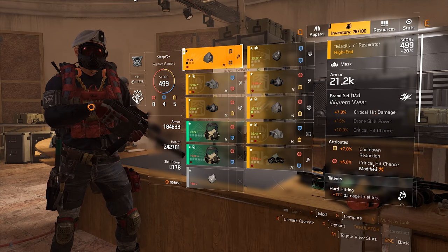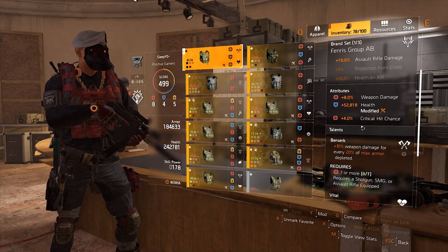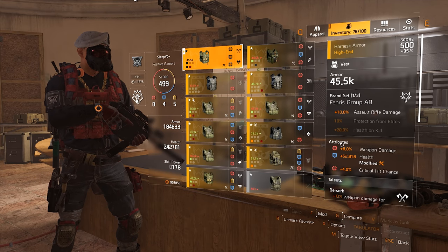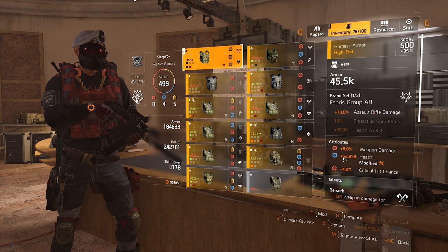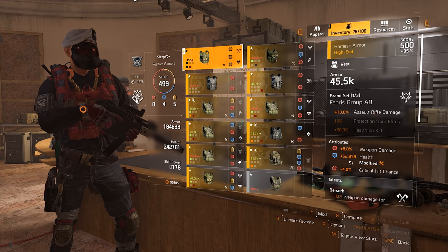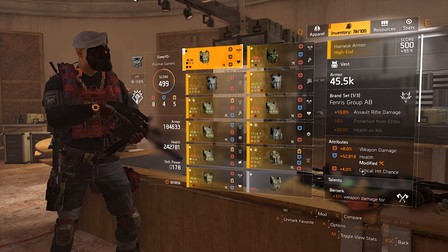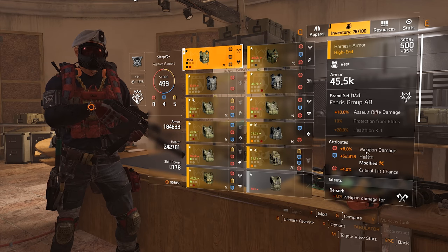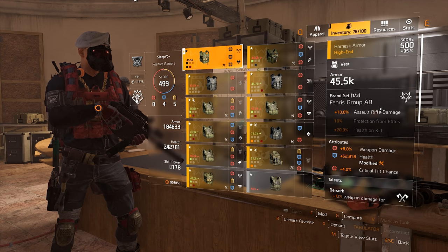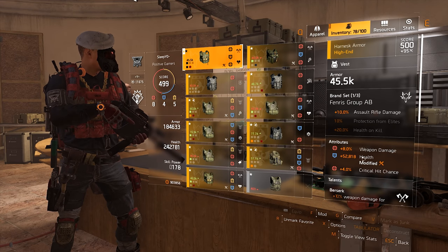The Wyvern is just the best one I got so far — you could get a little more crit chance here, but 6% is fine. To the chest: it's a pretty essential piece. It's your main damage source with Berserk. You want 2 offensive attributes and health here. My health roll is nearly 53,000 — that's pretty insane, you probably won't have that much, but the higher the better. The crit chance is only 4% but it's enough to reach crit cap. You want weapon damage as well if you can get it, but health is definitely the most important here.